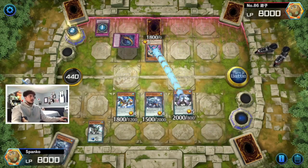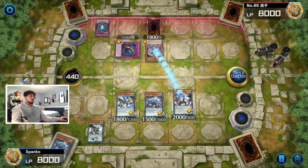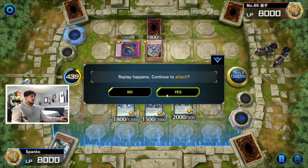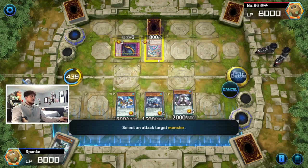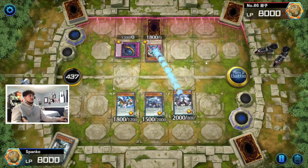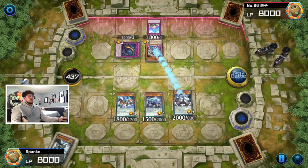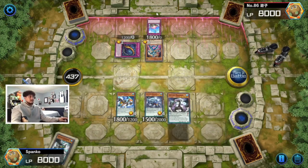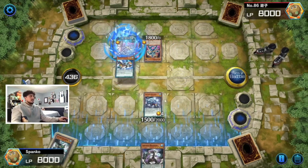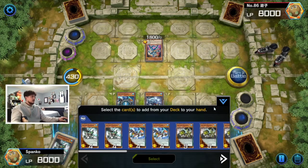We're not even looking to OTK him this turn, but he has to use all his resources to stop me. We have Stegosaur so we're not going to get popped, and we continue our attack for 200. If he wants to stop it with a third back row — there you go, he stopped it. He has to use three back row and he's top-decking with no cards left in hand. We're still going to go Terran, and when Terran destroys a card by battle it gets us a search. You can really see how powerful this deck is.